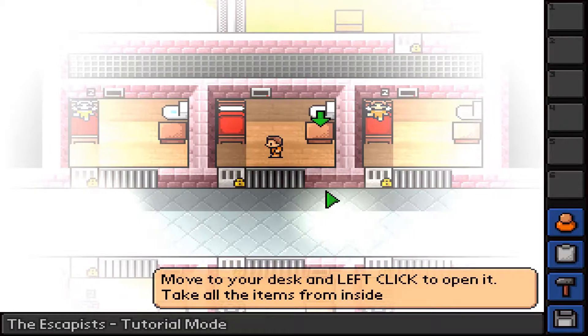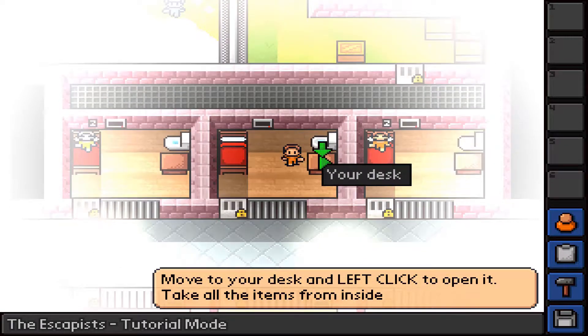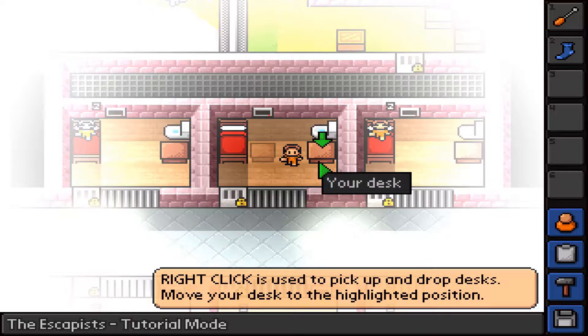Move to check your desk and left click it to open. Take all the items from inside. We got a screwdriver and a sock, and you can just click on them to take them. Right click is used to pick up and drop a desk.